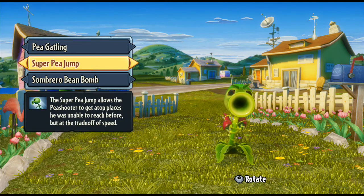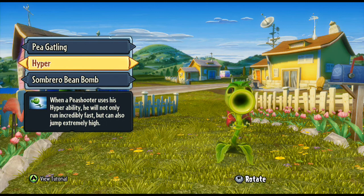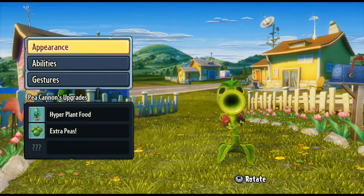With Hyper, you've also got the Super Pea Jump — he's not quite as fast but he can jump stupidly high. I stick with the normal Hyper for that one. And then there's the Sombrero Bean Bomb upgrade, where the fuse is a bit longer so it works against time. If you time it right, it does a much bigger explosion — I usually use this one because it's fairly effective.